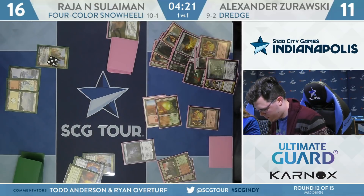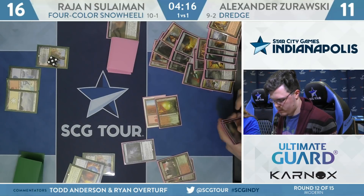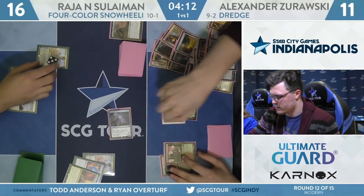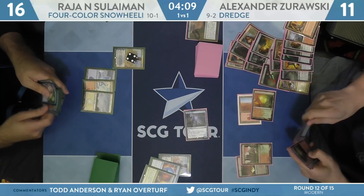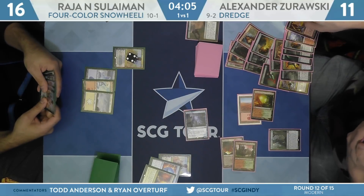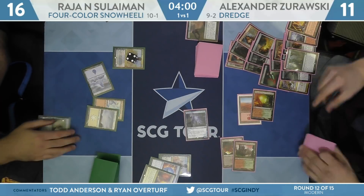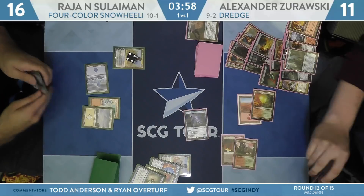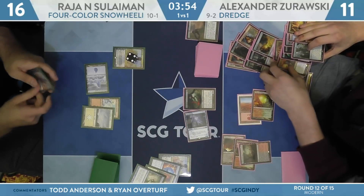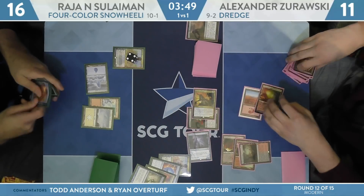He also has the ability to play a land, get back Bloodghast, which returns the Prized Amalgam as well. Even if this Life from the Loam gets Spell Pierced or Negated, it doesn't matter all that much — still going to apply a lot of pressure, can just dredge Life from the Loam next turn and try again. Narcomeba puts Saheeli down to four. Here's a cast on Life from the Loam — that will get Spell Pierced. Bloodstained Mire gets back Bloodghast, Prized Amalgam will come back later.